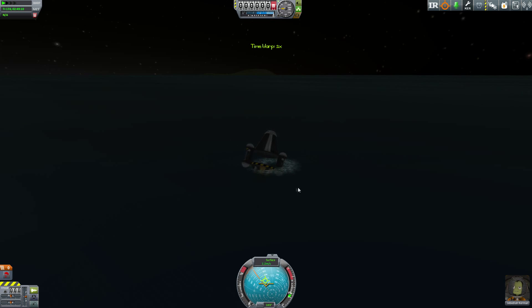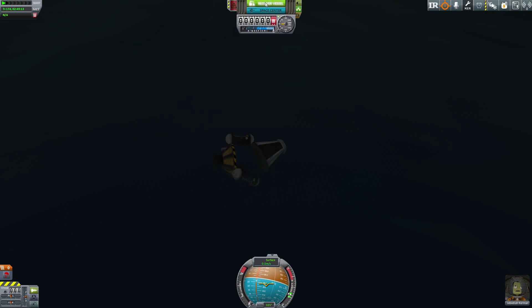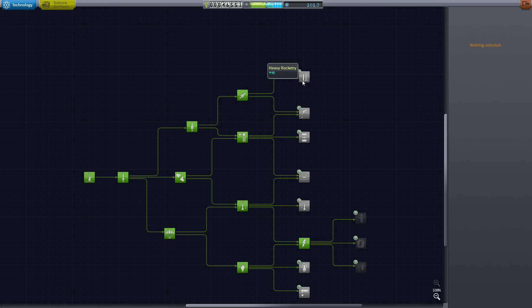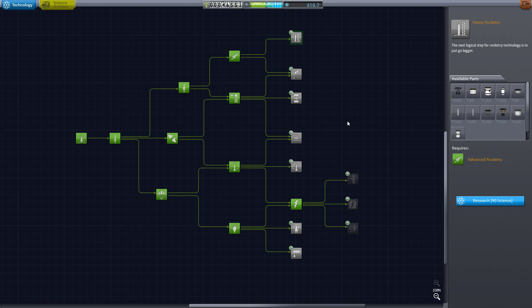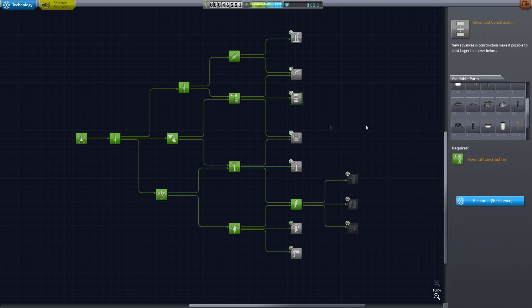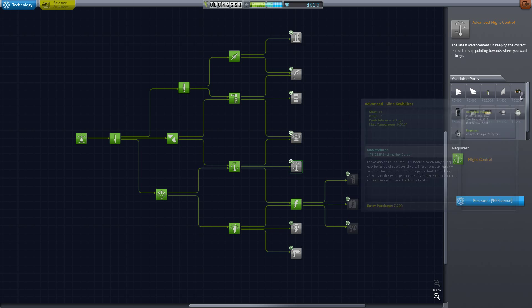We splashed down and everything disintegrated — we lost the science junior, which held the most science on the vessel. After that entire mission, we only recovered 12.5 science, which was really disappointing. Jebediah did gain 3 experience though, and we went ahead to unlock some new parts in the tech tree.